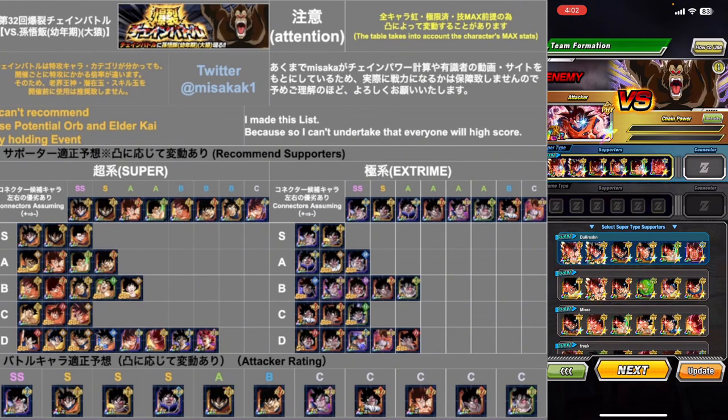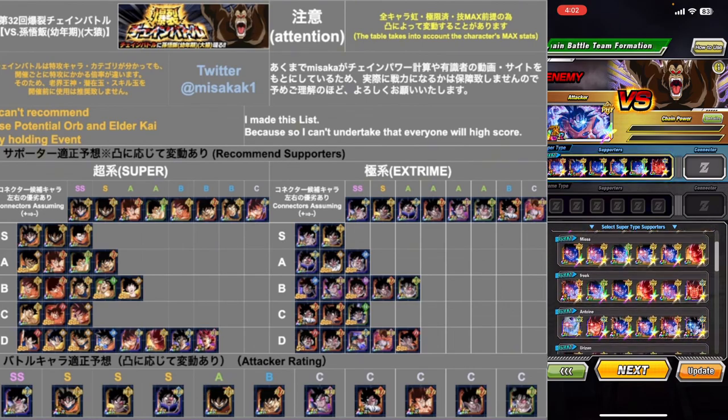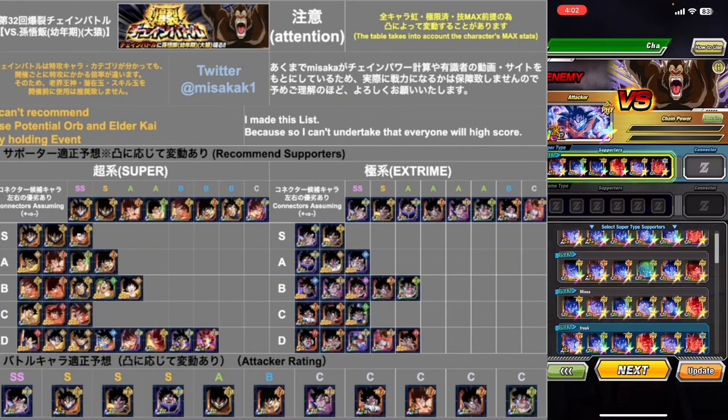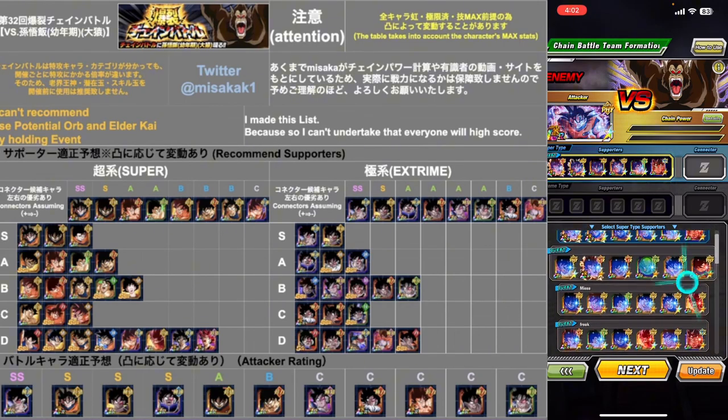He doesn't even have that AGL Goku Awakened. So basically like my setup. You want to be on the lookout for Kaioken Gokus. This guy down here is good as well — I'm going to use this one because that's version Z Goku in there as well.